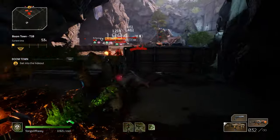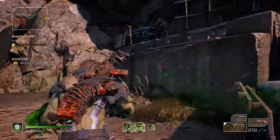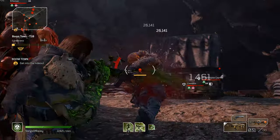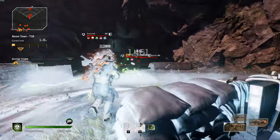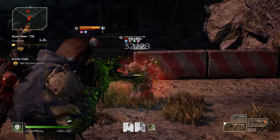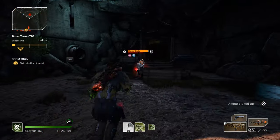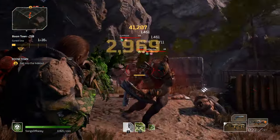Shotguns are primarily used on the Trickster class, because Tricksters can get up close, deal all that DPS, and then get themselves out to safety. But they can also be used to great extent on the Devastator. I haven't gotten my Devastator to level 30 yet, but I do know it leans heavily into Bleed, and since it's a tank it's designed for close-range combat.